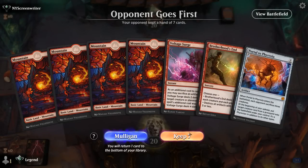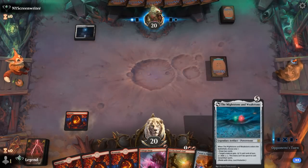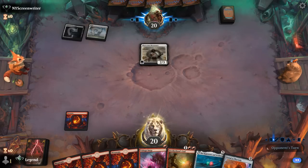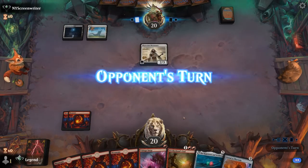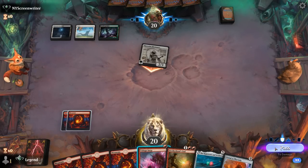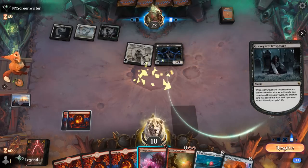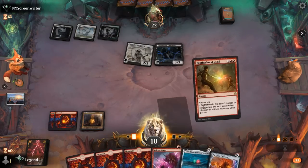We're on the draw and against a creature deck, early removal into a sweeper is a good combination, with Might Stone to ramp into Portal to Phyrexia. Hopefully we see some creatures — a Missionary 2/3 will survive Voltage Surge, but Brotherhood's End will still be effective. The opponent is on an Abzan deck, and there's a Graveyard Trespasser — Brotherhood's End is the perfect answer to it, so we'll just cast it now. We don't need to get greedy; keep our life total high and the late game should favor us.